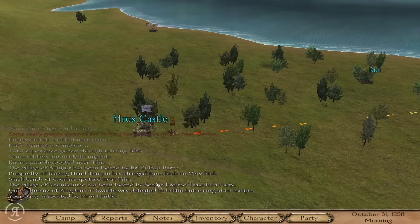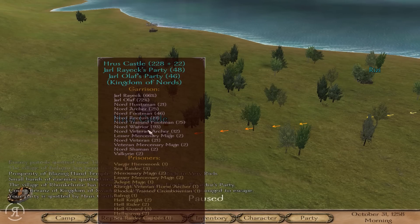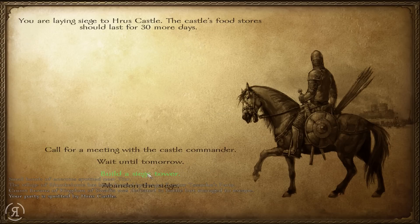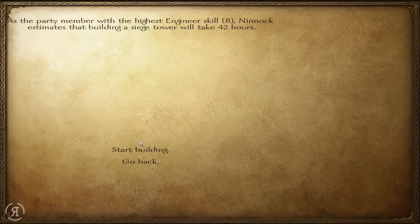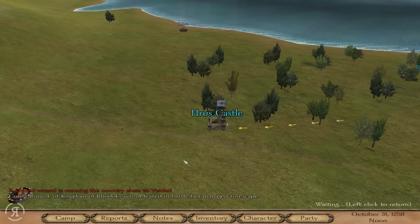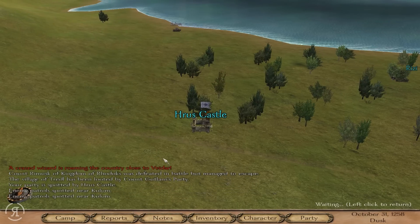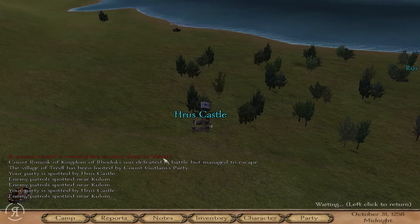The Blazing Hand Temple has now changed from rich to very rich — that is what we like to see. We like to be getting paid a huge amount of money. It would be one of the last fiefs that we get. And that is a siege tower, so we are going to be doing some damage against them and we will see if we can actually take them out. But 42 hours it will take for the siege tower to be completed.